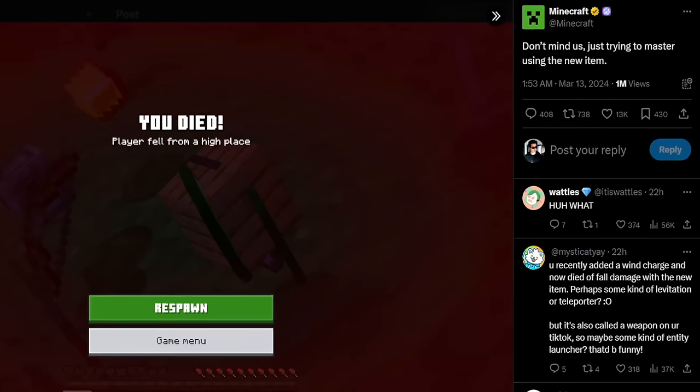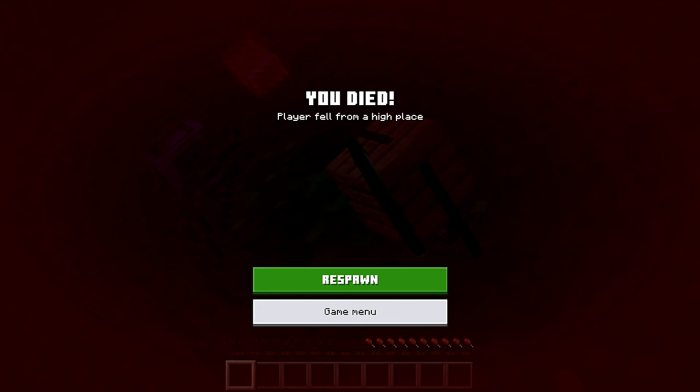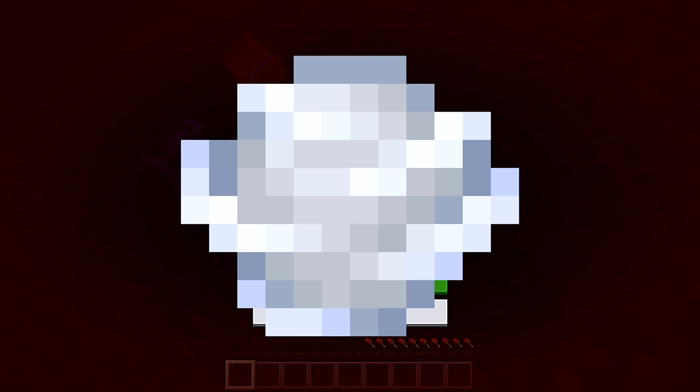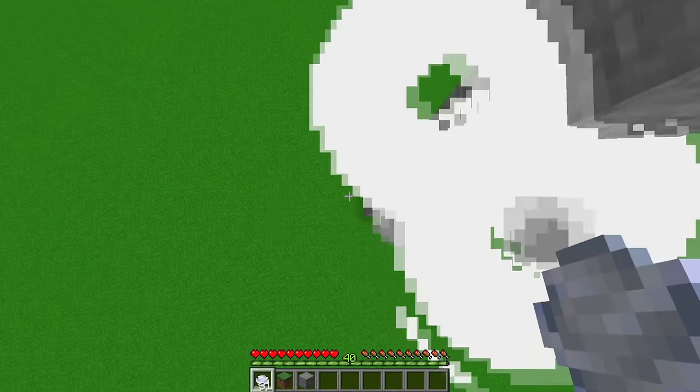Here's a picture from Minecraft: don't mind us just trying to master using the new item. When you first see this, you might think this is just about the wind charge - what if they're just trying to use the wind charge and all of a sudden they just fall to their death because they couldn't clutch.